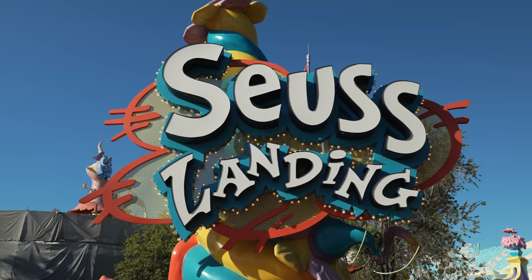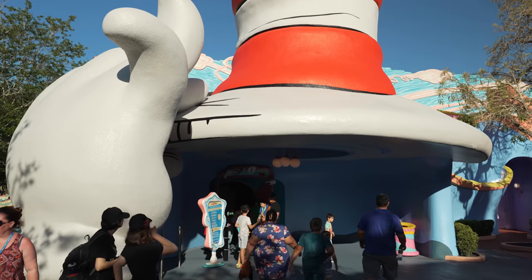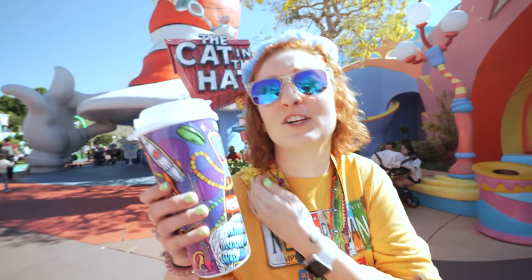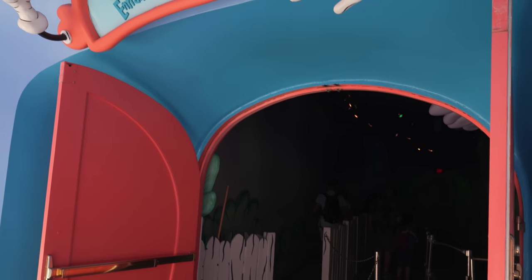The attraction did open with Islands of Adventure, so it's going on 23 years old. But my biggest complaint is how long it lasts — I couldn't find an official ride time, but it's close to five minutes. The only attraction I've had a similar feeling on is It's a Small World at Disney. Cat in the Hat does have one redeeming quality though: it's indoors and air-conditioned, which in a park full of outdoor attractions can be a welcomed break. Plus the attraction is so unappealing it's usually a walk-on.